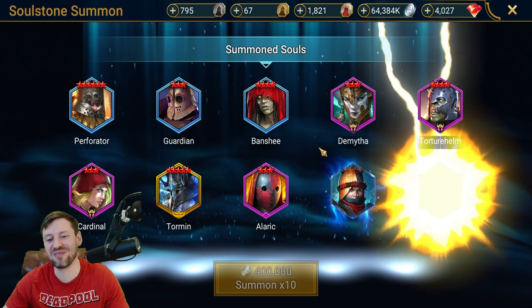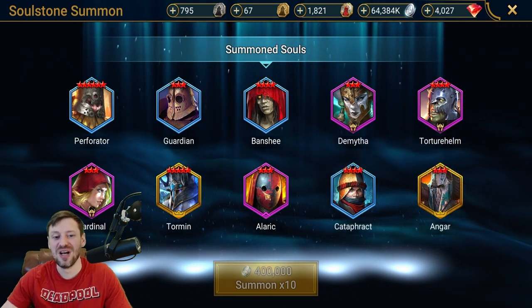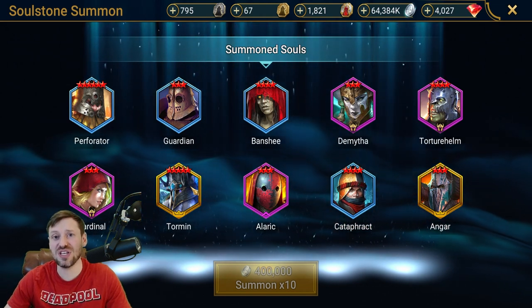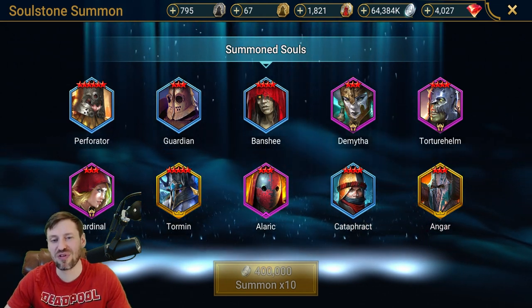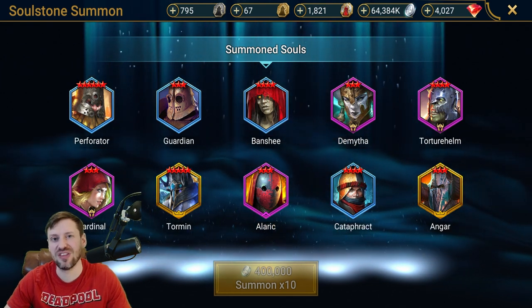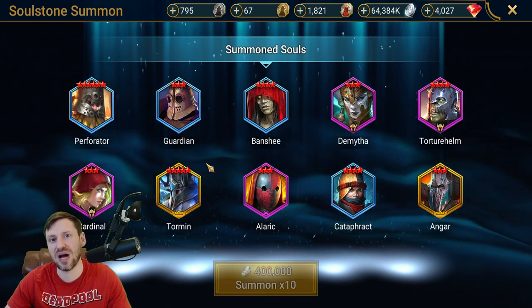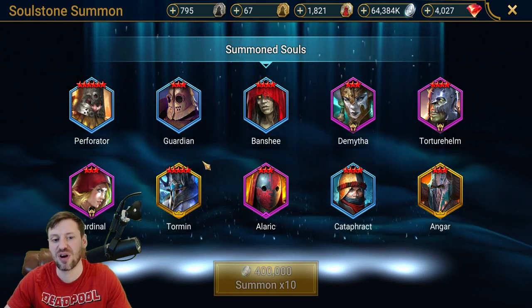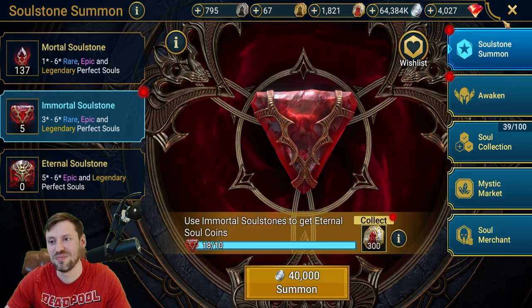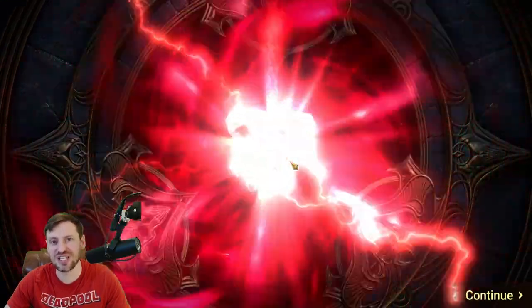Tormund — I don't have Tormund, and Agnar — I don't have either. I'd love to have Tormund. He's not as strong as he used to be but I still think he's a pretty interesting champion. You can definitely build him different ways, and that's something I really like about champions that have unique passives or skills so you can build them in very different ways. Let's go for five more — two legendaries off the bat, not bad at all. Another epic.